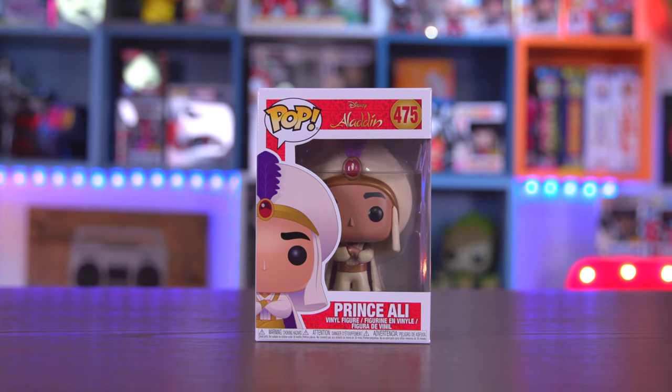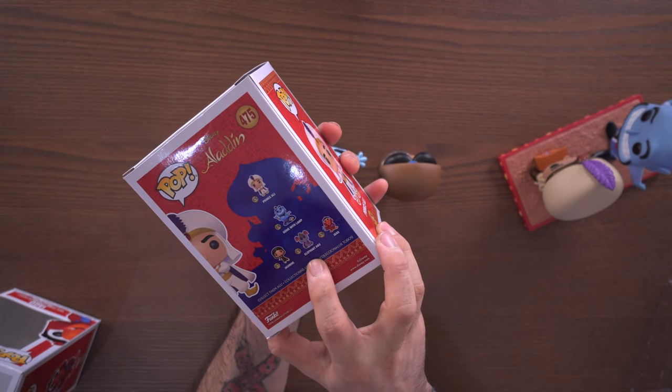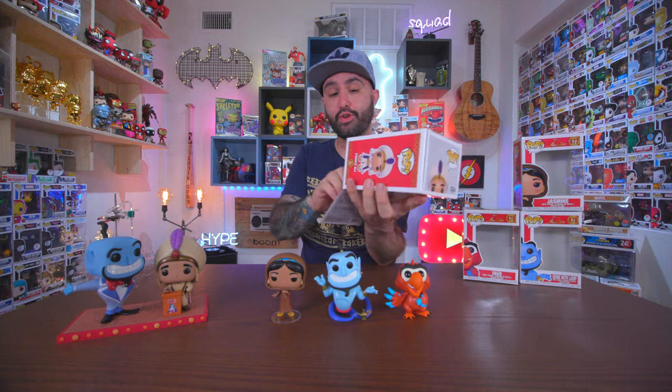That is Prince Ali, so let's open him up. There is actually another one in this set as well — Elephant Abu — which I don't have here to show you unfortunately, but maybe in a future video.